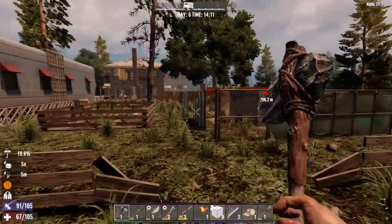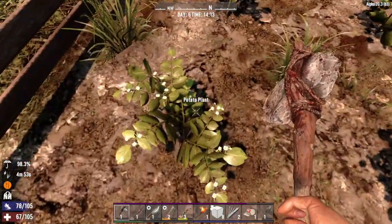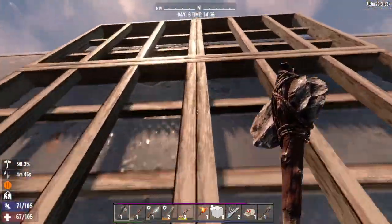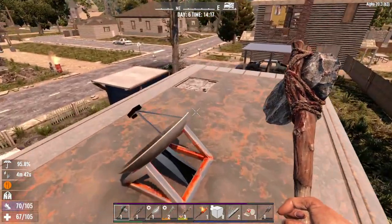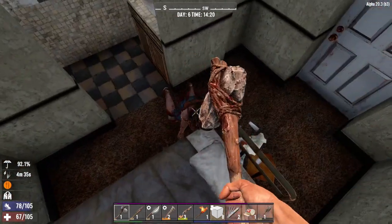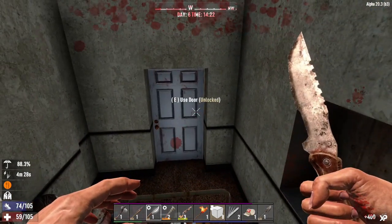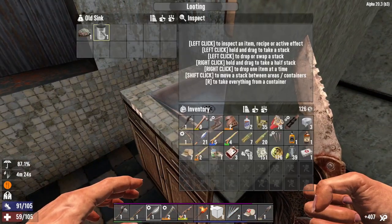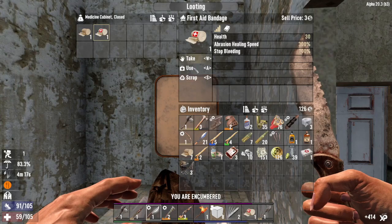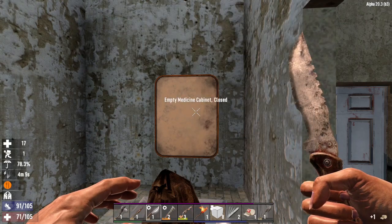Let's head out. Potato plants - I wonder if I can get potatoes out of those somehow, maybe I have to break them. Found a way in here. Sink, garbage, junk - okay cabinet. We'll take it because we're going to sell those.